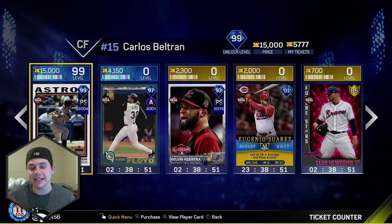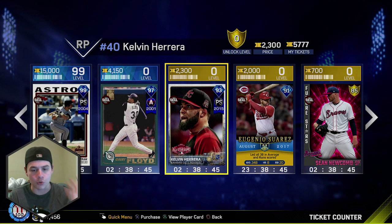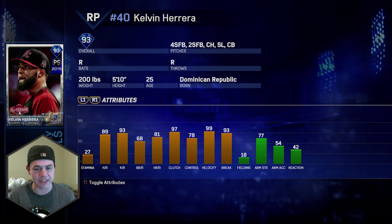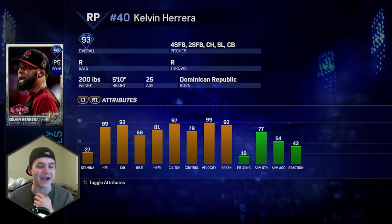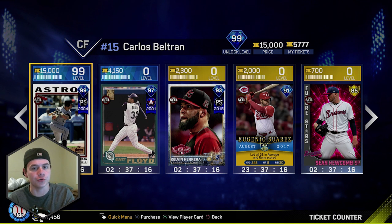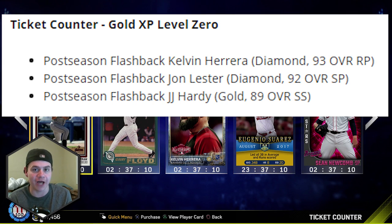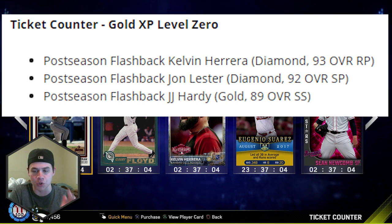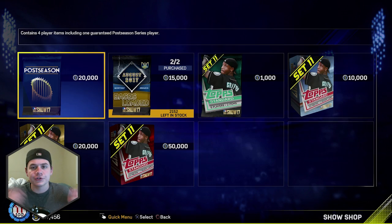There are more ticket counter players they added — more postseason cards. Two spots over we've got Kelvin Herrera, a flashback from the 2015 postseason with the Royals: 89/93 hits/K's per nine, 99 velocity, four-seam, two-seam, changeup, slider, curve. I might have to pick this card up. There's also two more new cards not yet populated: 92 overall postseason John Lester and 89 overall gold JJ Hardy — both gold-level zero rewards.